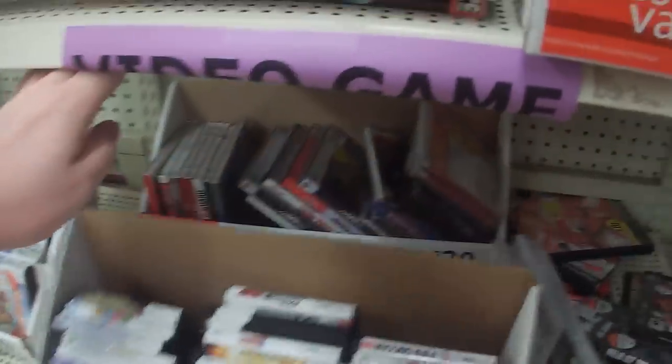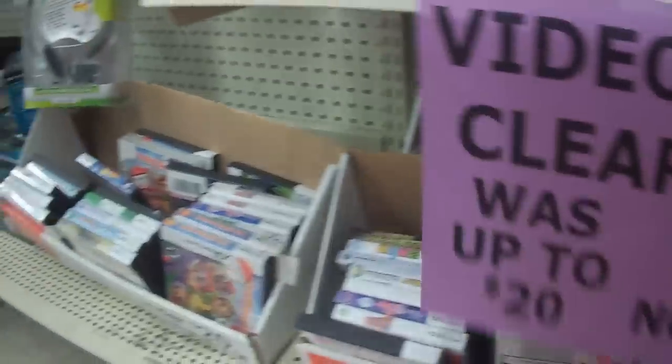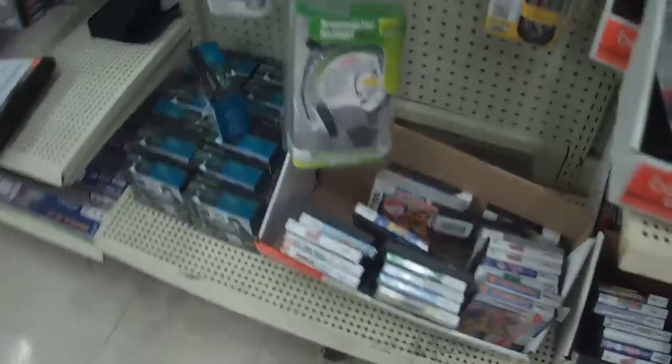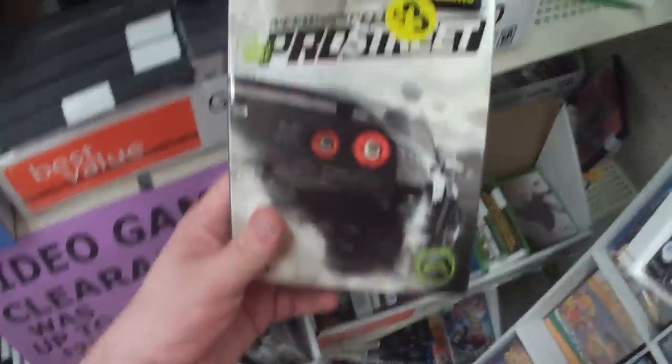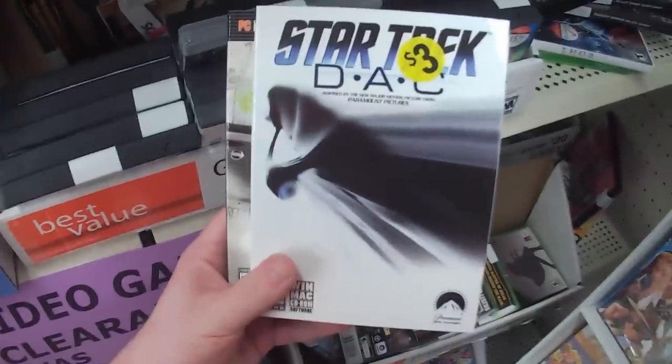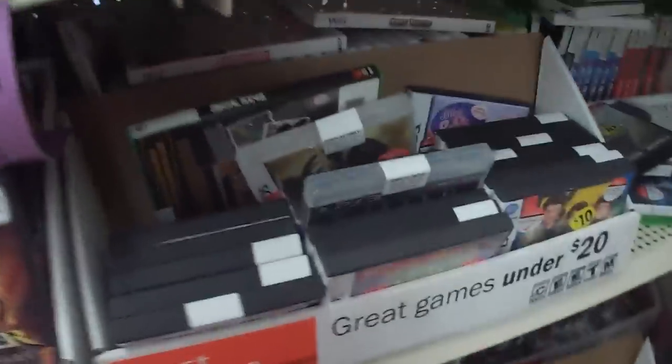A ton of stuff in here for the Nintendo DS, PC, PS2, PS3, Xbox 360. While there was a lot of stuff in here for really cheap, most of this was pre-owned, ranging anywhere from $10 to $20 each — not exactly the best deals in the world. But I did find a few PC games brand new: Need for Speed Pro Street, Star Trek D.A.C., as well as Battlefield 1942. These were actually a dollar each, not three dollars each, so that's awesome.